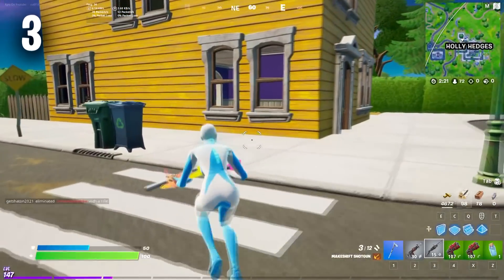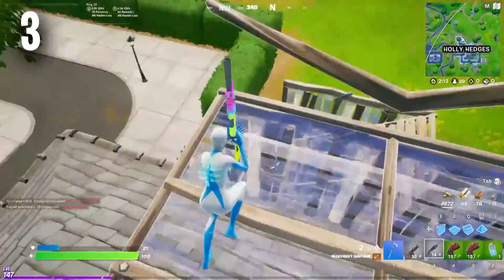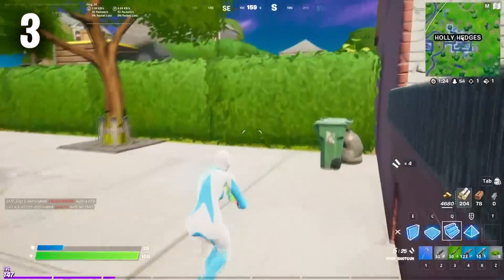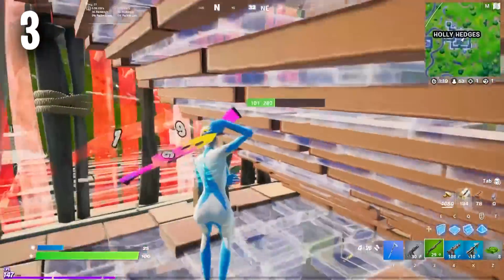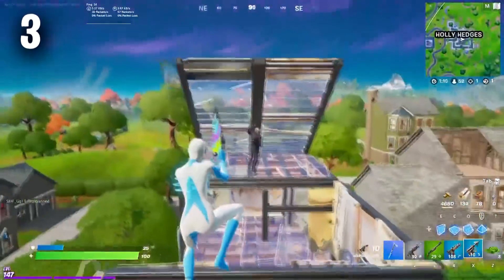Moving on to the number 3 position, we have the Spectral Spine. This is by far the sweatiest back bling in the game at the moment, and there are still so many people that use it every single day. Even though the trend in Fortnite is to use no back bling at all, the only thing that is pretty much as popular as no back bling is the Spectral Spine. It works well on so many different styles of skins and will make every single skin look sweaty. I'd love to see some different edit styles — imagine a red Spectral Spine or even a gold version.